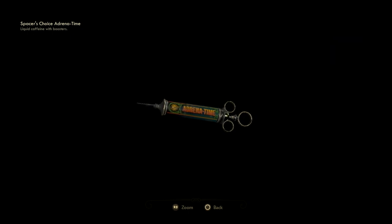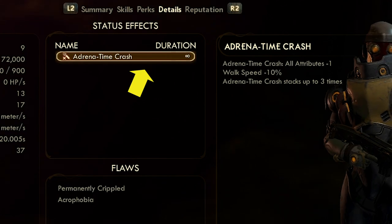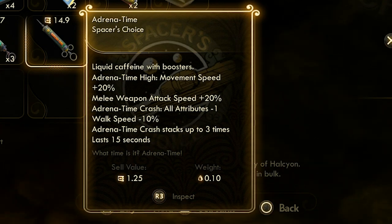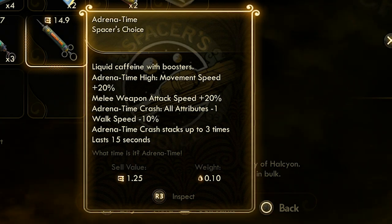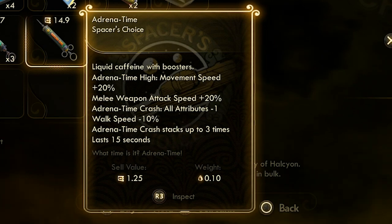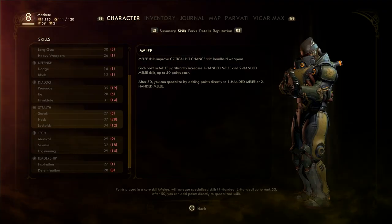There is a very annoying status that you can get in the game called Adrena-Time Crash. This is triggered any time you use Adrena-Time, this consumable that boosts your movement speed and melee weapon attack speed by 20%. The side effects will give you a minus 1 in all of your attributes and minus 10 walking speed, and what's worse, this can stack up to 3 times which really can make things difficult.